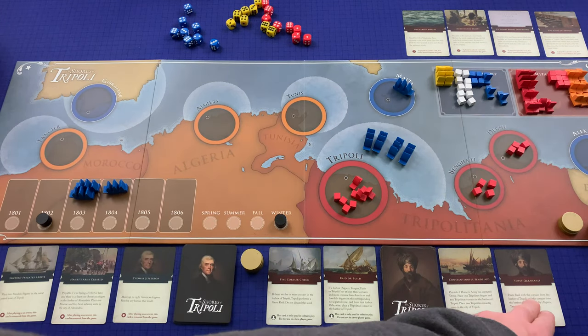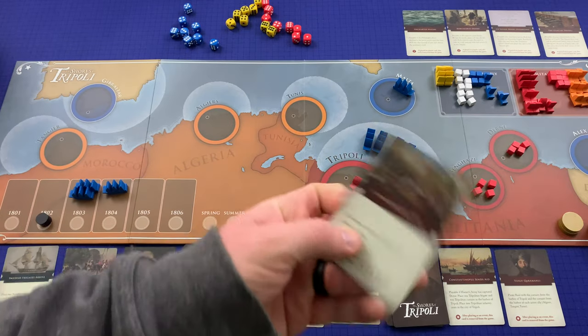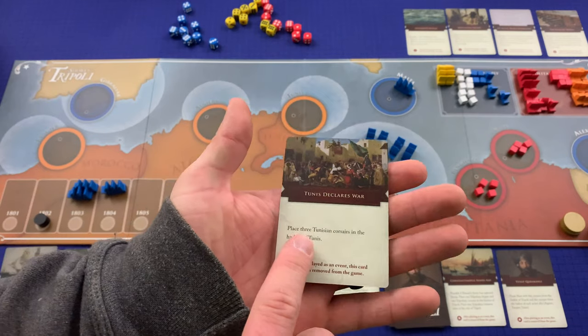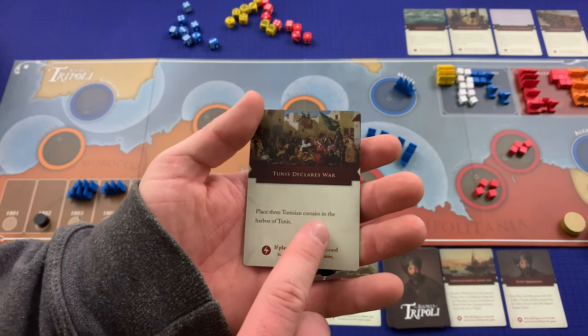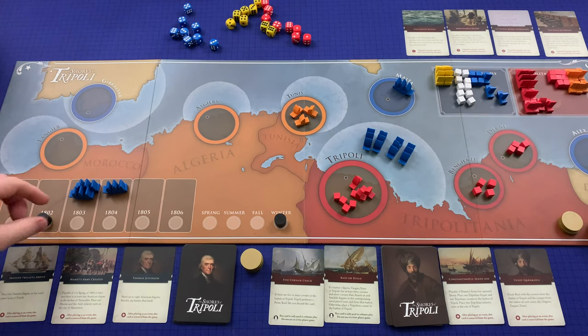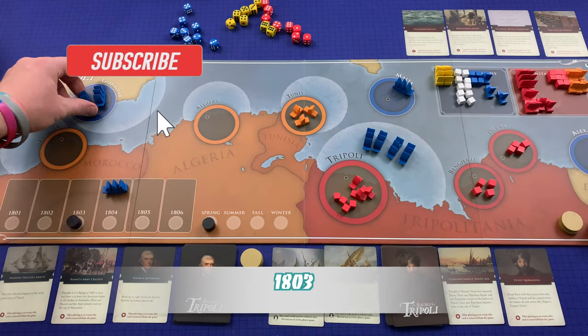Tripoli draws Tunis Declares War — played immediately: place three Tunisian Corsairs in the harbor of Tunis. We move to spring 1803; two frigates come out in Gibraltar, and now I have four cards in hand before drawing six more.